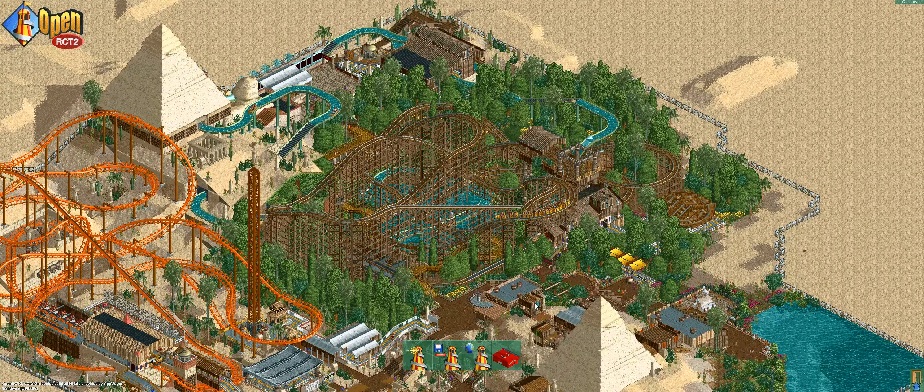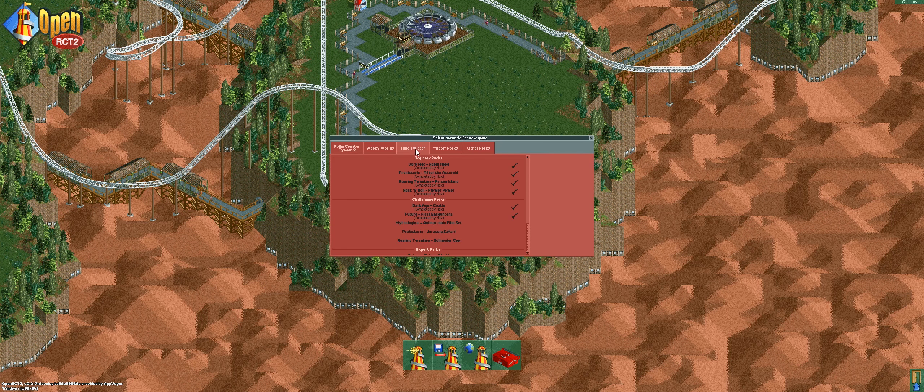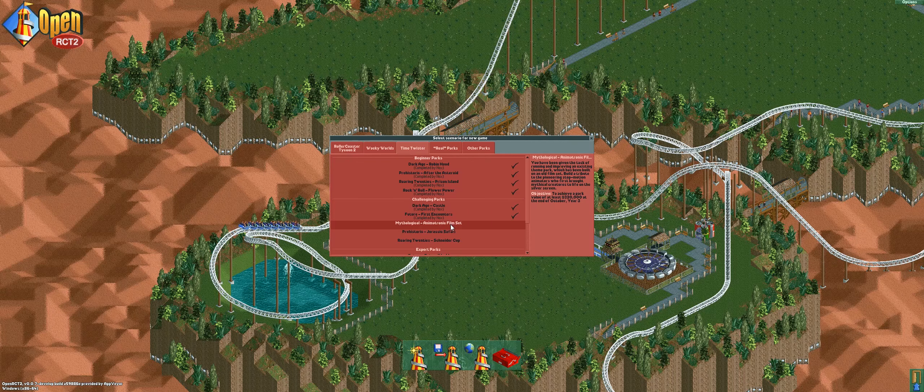Heyo, whirlybirds and night owls, my name is Nox, aka Mako, and welcome back to Rollercoaster Tycoon 2. In today's episode, we are going to continue our Time Twisters and go to the mythological animatronic film set.